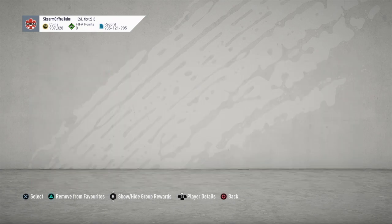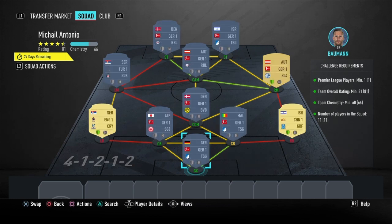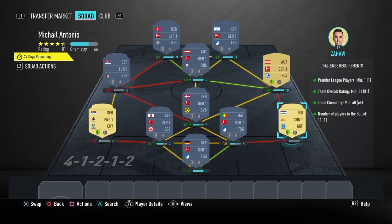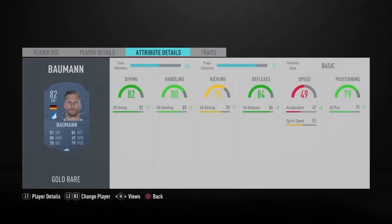Now let's move on to the squad. This SBC is very cheap — it's only going to cost you 14,000 coins, and currently that is actually the cheapest 85-rated card on the market. That probably won't remain the case, but no loyalty is required for this SBC, even though the right back, left back, and right midfielder do have loyalty — it does not affect this SBC whatsoever.